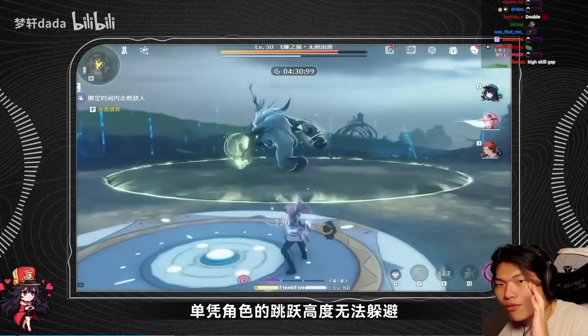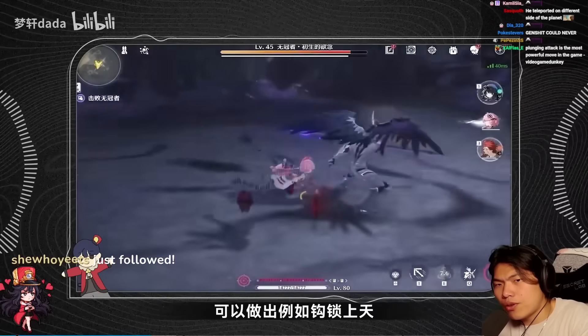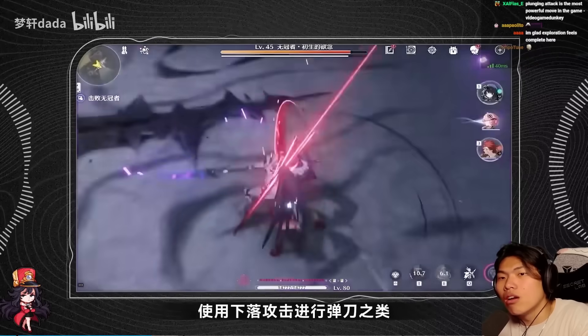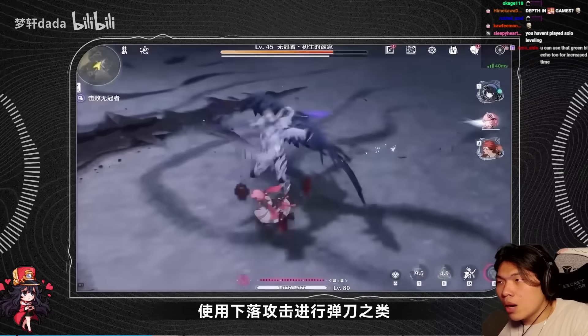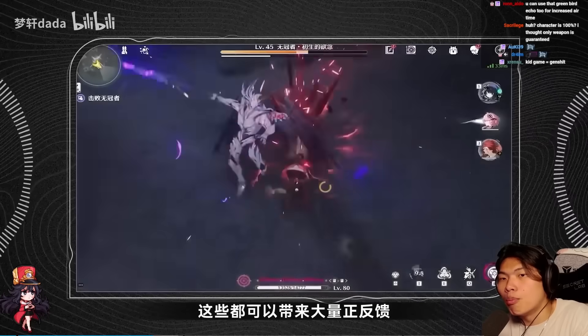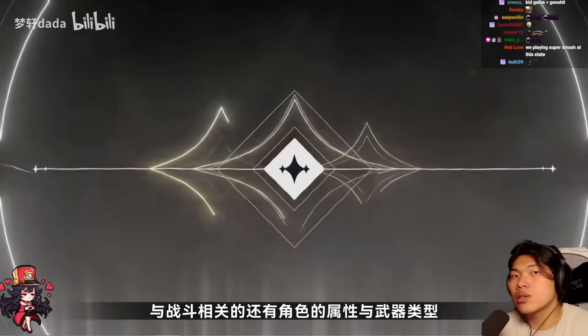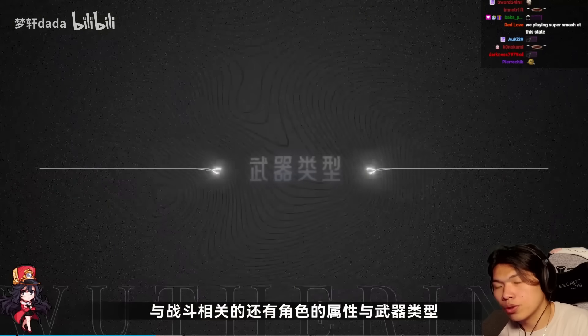The overall combat depth in Wuthering Waves is probably one of the most in-depth I've personally seen from any gacha game. You can use jump, parry, dodge, switch characters mid-air, change into echoes, jump down, break the posture bar — a whole chain of dynamic actions. You can jump into a glide, transform a character mid-air, and do a plunging attack. Experience this yourself because theory can only go so far.